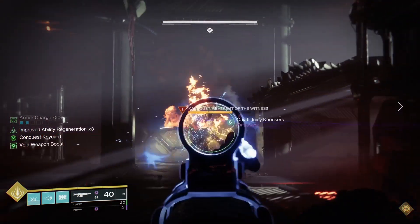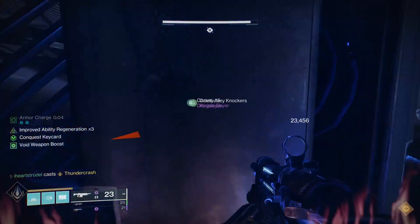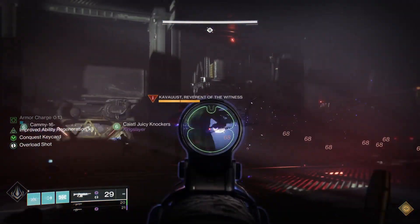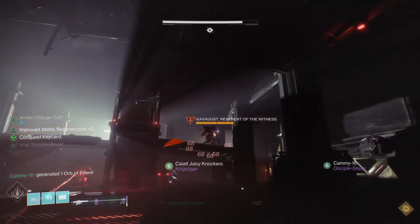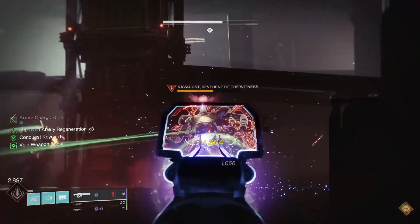You must remove these weak points. As you can see here, I cast a super and it does absolutely nothing to that Tormentor — it does some damage but not enough to really mean anything. Once you break those shoulders, you're allowed to do any other form of damage to the Tormentors in order to put them down effectively.